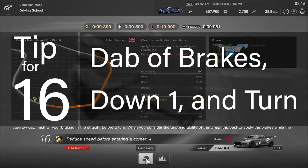Tip for lesson 16: dab of brakes, down one gear, and turn at the single cone. This corner just needs the smallest amount of speed killing off.